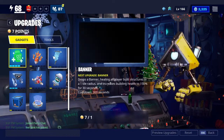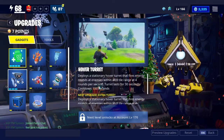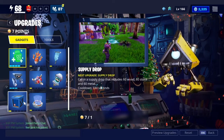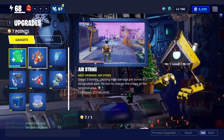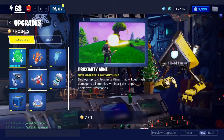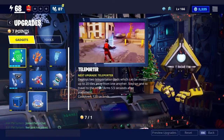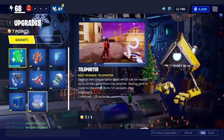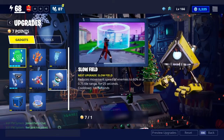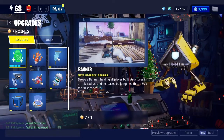Now Upgrades. You have Adrenaline Rush, which gives you health. The Hover Turret — you can put it down and it shoots Husks for you for about 30 seconds. Then you've got the Supply Drop, which can give you some materials. Airstrikes basically launch a nuke on the Husks. The Proximity Mine deals high damage to all enemies in a one-tile area. Teleporter is basically what it sounds like — you can teleport from one place to another. The Slow Field slows down all the Husks in the area. And your Banner lets you spawn and heal there.